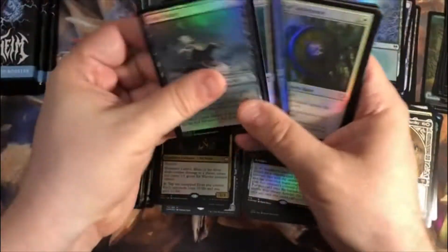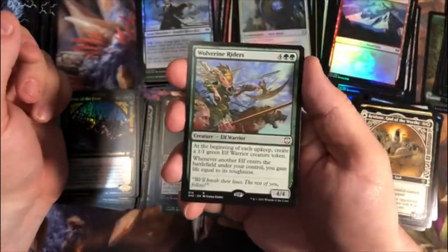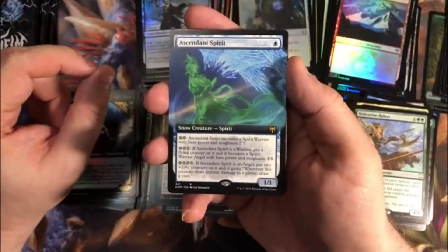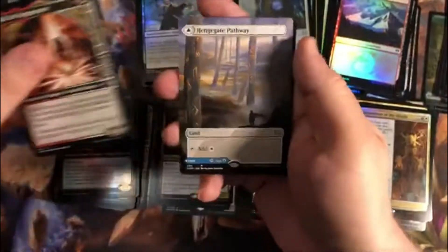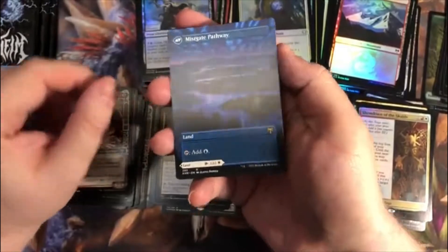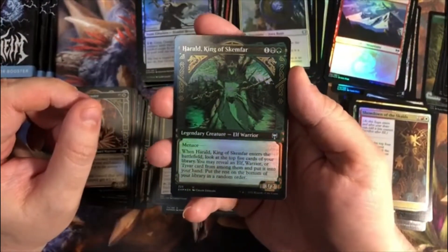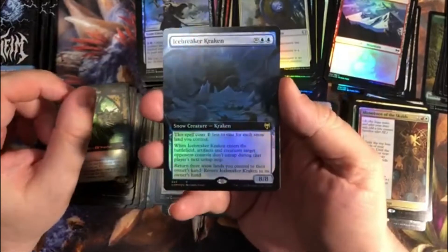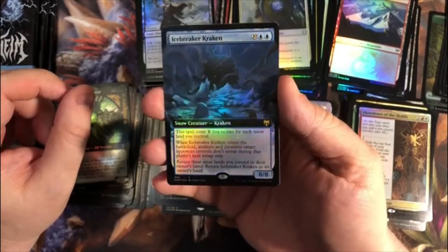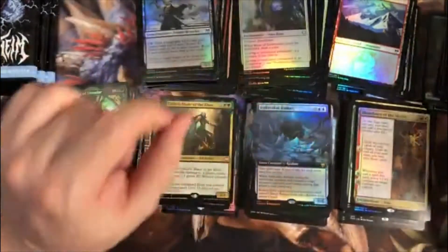Pack nine. Through the uncommons and our land: Wolverine Raiders from Commander. Extended Art Ascendant Spirit. Foil Saga Showdown of the Scalds. Coal for a Showcase Uncommon. An Extended Art Henge Gate Pathway with Mist Gate Pathway. Definitely have a lot more pathways in this box than we've had in any of the others. A Foil Herald Showcase Uncommon. And an Icebreaker Kraken Foil Extended Art — expensive CMC, but it gets a discount for snow lands you control.